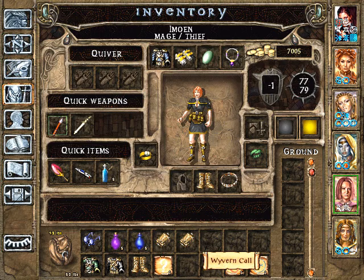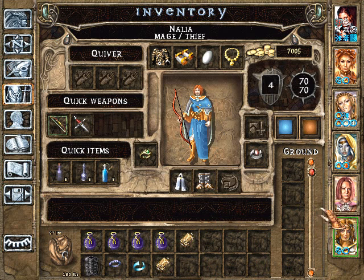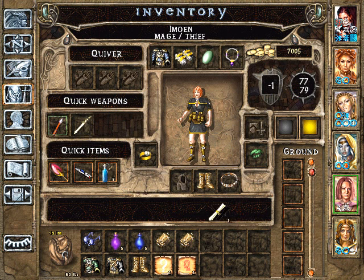Wyvern Call — for level 6, not as powerful; that's actually on the no list, surprisingly, even though it's a summon. Protection from Cold — also on the no list. Ice Storm — that would be good for even Fire Trolls. And Contagion — disease; she'd like to learn that.